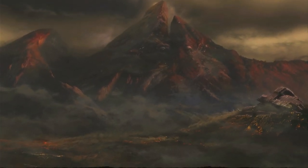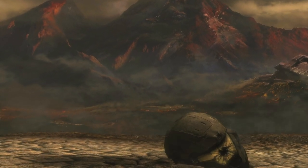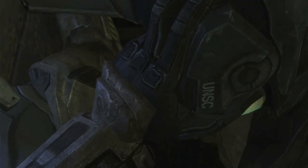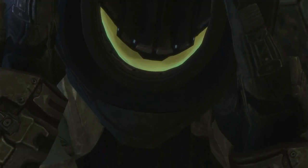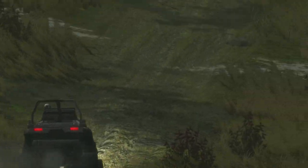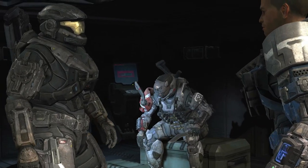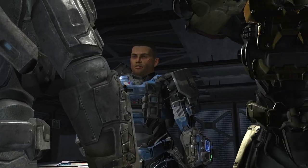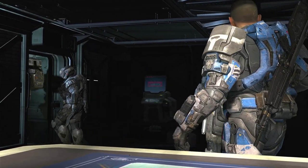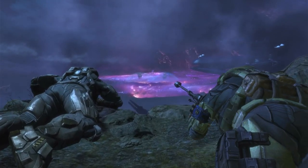The story of Halo Reach is unique in that it's a prequel to Halo Combat Evolved, so you know how it ends from the beginning. The game takes place on the colony planet of Reach during the war between humans and a group of alien races known as the Covenant. Your character joins as a new member of Noble Team, a group of Spartan super soldiers, as they investigate suspicious activity on the planet. They quickly uncover that the Covenant is amassing an army and planning an invasion of the major colony world.